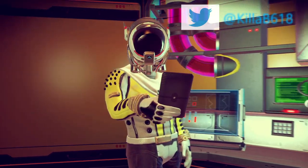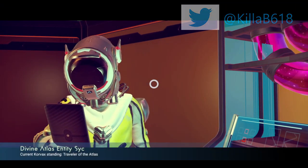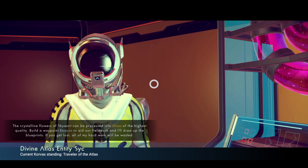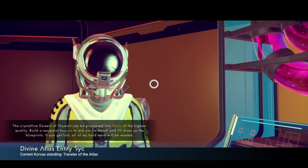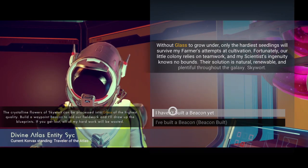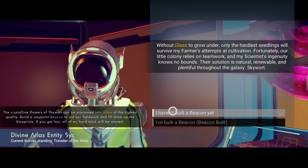Hello, you are back with the Gaming Killer Bee. In today's video I'm going to be showing you guys how to get the blueprints for glass for your base. What you're gonna want to do is go over to the science terminal and talk to the scientist. He's gonna ask you if you've built a beacon yet or not.